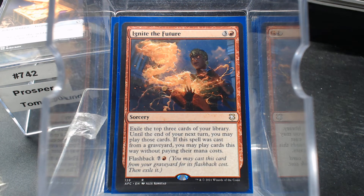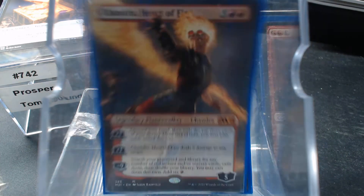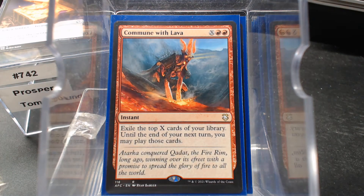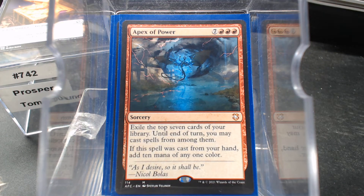A lot of these new cards in Forgotten Realms Commander are pretty good. Tectonic Giant, gotta have Chandra Heart of Fire, Commune with Lava, and Dream Pillager. Oh, I forgot one — Apex of Power. How do you forget that one, right?